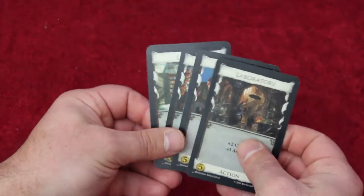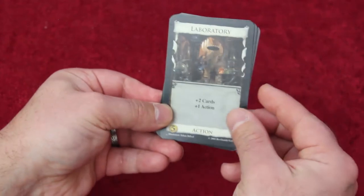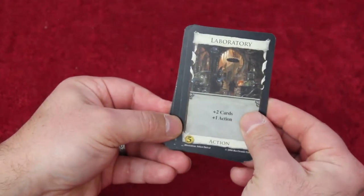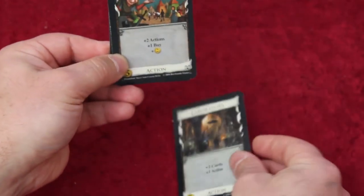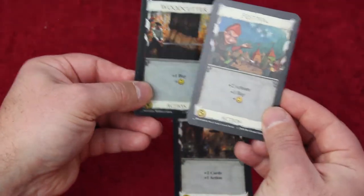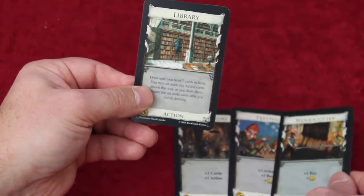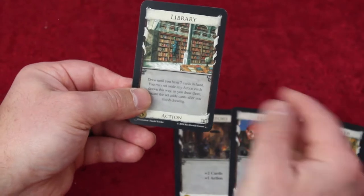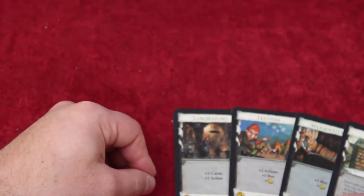Turns are very simple, so let's complicate things. There are three phases. First is the action phase — here's where you play any action cards you have and resolve their effects. Players start every turn able to do one action, but action cards may provide additional actions. They may also let you draw additional cards, give you more money, or allow you to buy additional things. They may also have specific effects detailed on the card and in greater detail in the instructions.